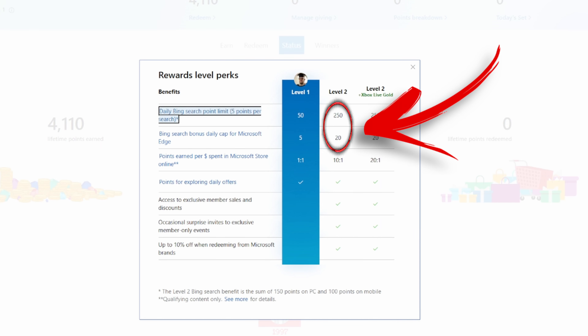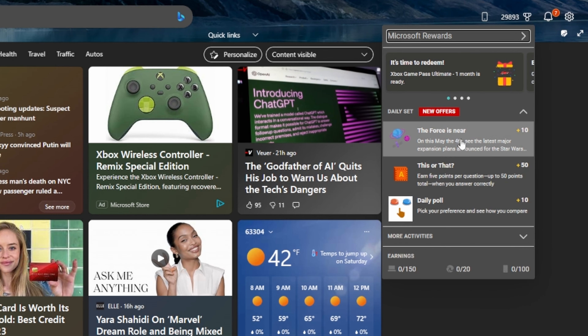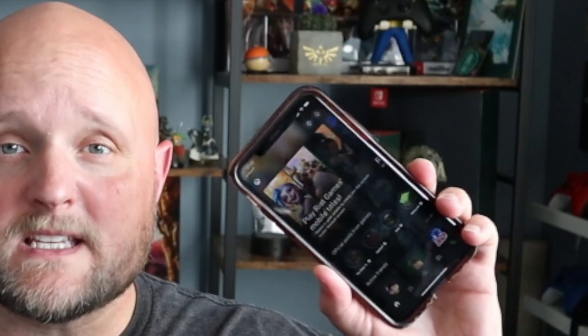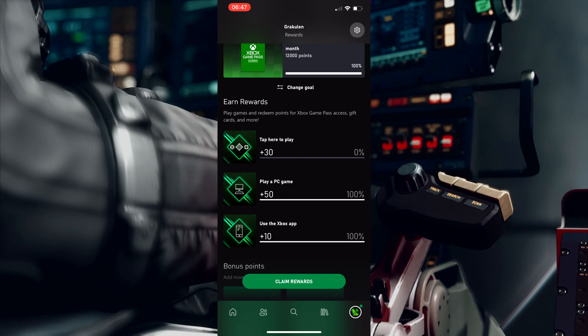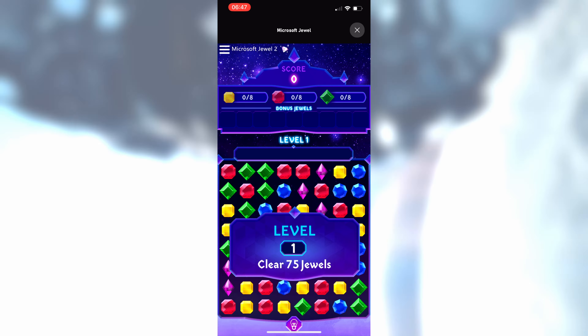Once at level two, you'll be able to earn 270 points a day from search and at least 30 more points a day from the more activities. That's an average of 300 points a day. In addition to the rewards, there's also the Xbox mobile app. This also gives you the ability to earn up to 85 points a day if you don't subscribe to Game Pass already, and if you do, you can earn over 130 points a day.